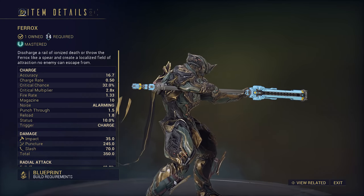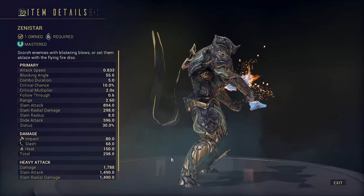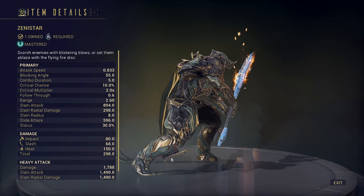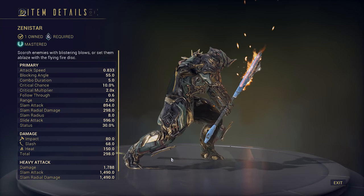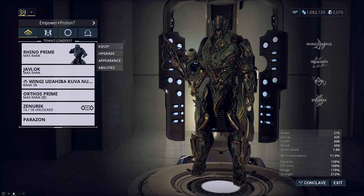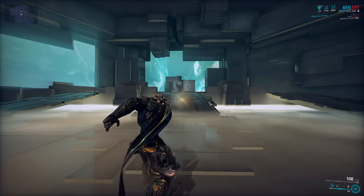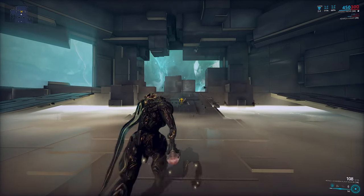I remember how Ferox used to be the lesser known, better Zenistar back in the day. The status changes and melee changes nerfed the crap out of both weapons for sustained AoE gas. Spear guns are interesting fun weapons and I wanted to see if any of the others had potential.